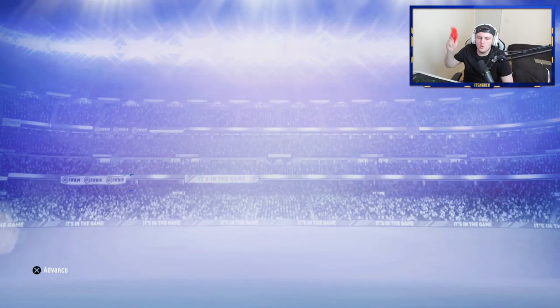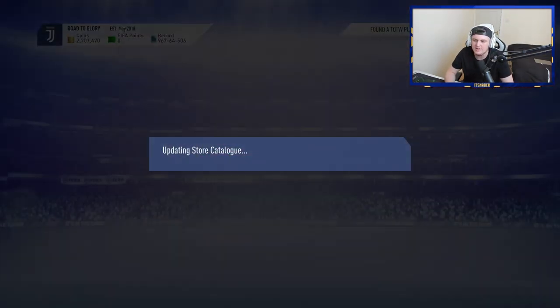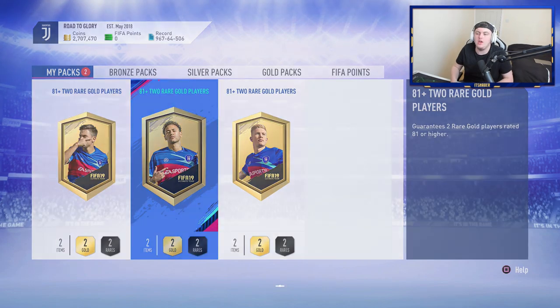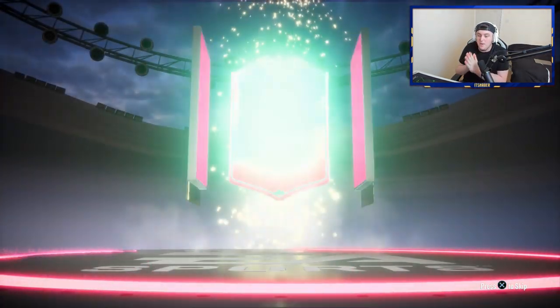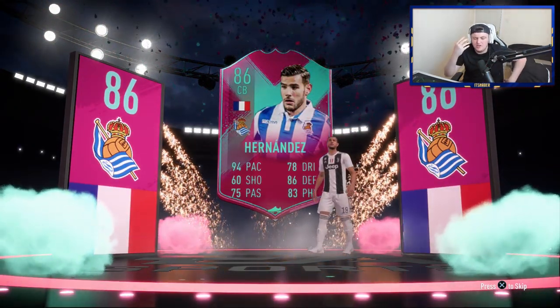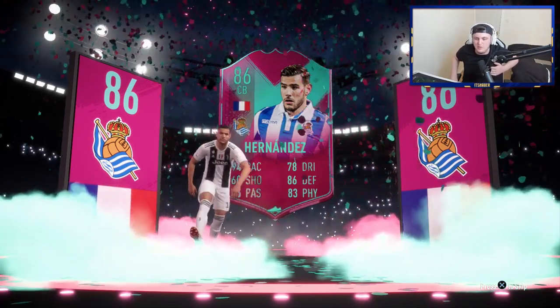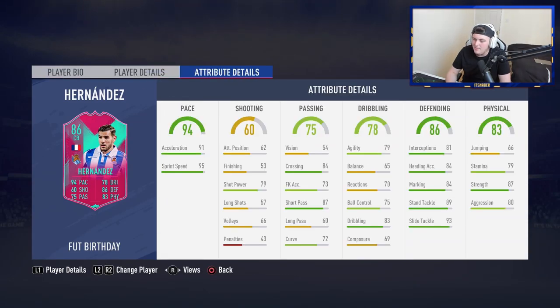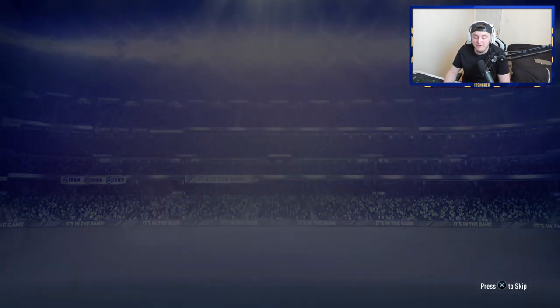Let's go and build a couple more and see if we can get anything else decent. We've built a few more just to see if we can get a couple more walkouts. I'm hoping these are all just going to be walkouts. We've had two huge pulls already, so anything else is just a bonus. And we have got a walkout in the first one — it's going to be a FUT Birthday, French. Oh my God, I thought it was going to be Mbappe, but it's 94 pace centre-back. 86 rated FUT Birthday card — not bad. 94 pace on a centre-back is pretty decent.